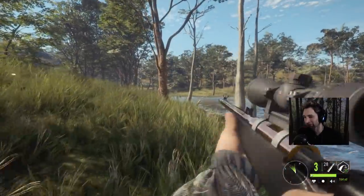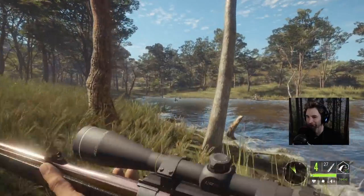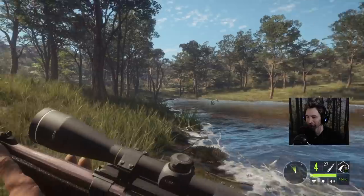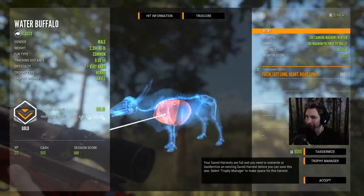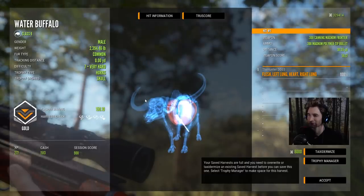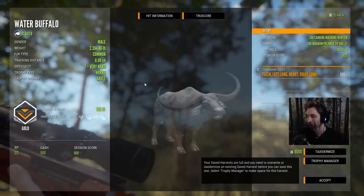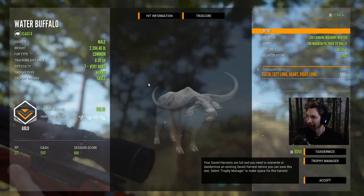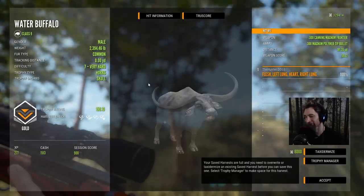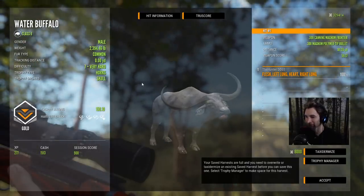I'm very glad that we can actually finally hunt the water buffalo again in peace and get decent size water buffalo without knowing they're all going to be broken. And that ended up being — somehow we caught double lung and heart. This looks very similar to the original nine legendary horns from the OG. That looks very similar to the OG water buffalo and yeah, that's pretty cool.